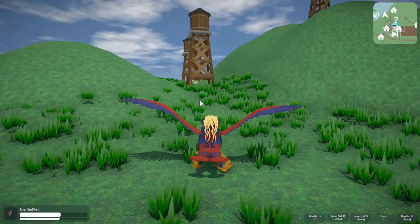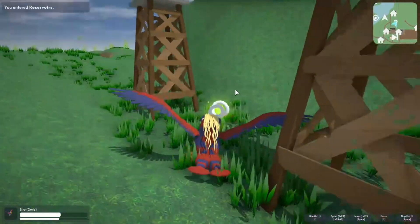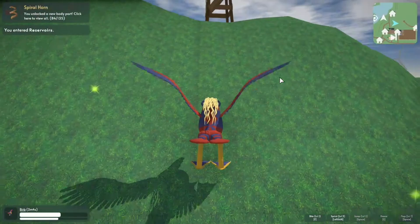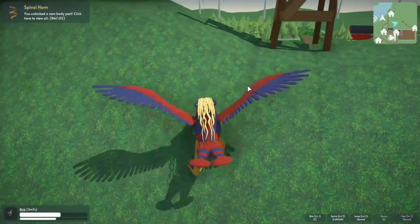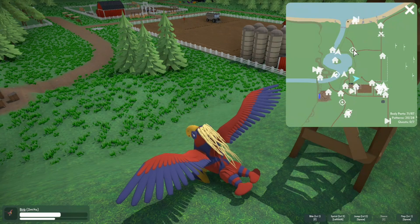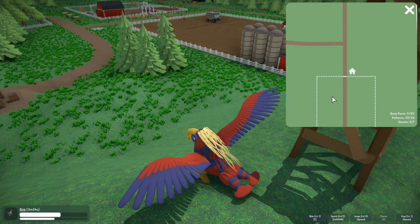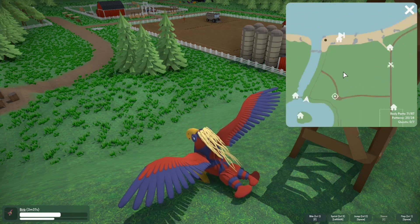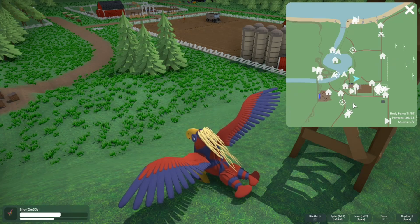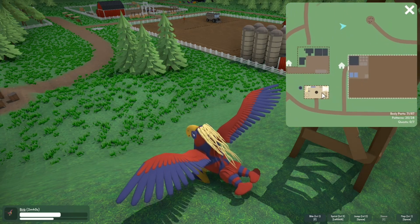We got the pigtail over here. You entered reservoirs — clipping through the ground there. Spiral horn. Maybe they used that as the pigtail because it did kind of work as a pigtail. There's the apiary again. I'm missing a lot of body parts — where are they all? How am I missing so many body parts? I wish there was like an in-between for the map. How am I missing so many body parts and patterns? And I have none of the quests in here. Let's go to the sandbox, then.